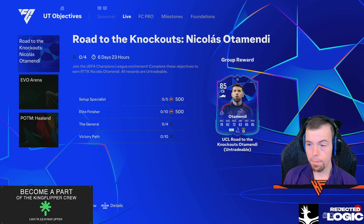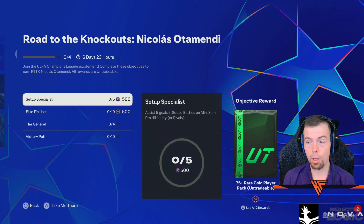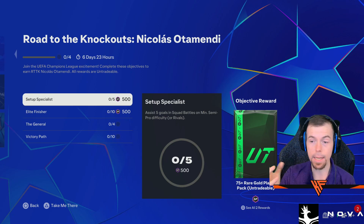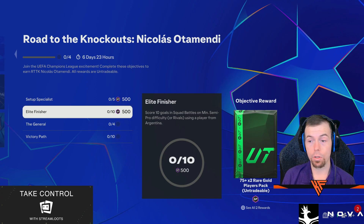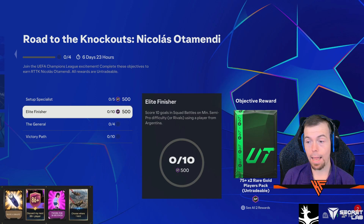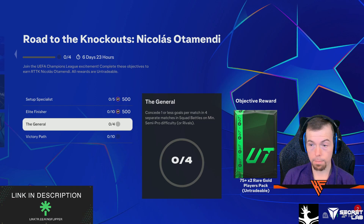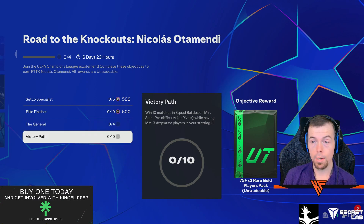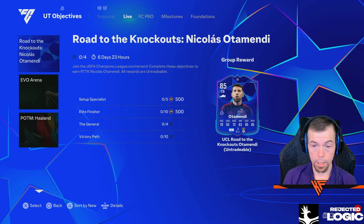We've got Road to the Knockout — that's a Mendy, 85 rated: 78 pace, 62 shooting, 72 passing, 63 dribbling, 85 defence and physicality. It's a good looking card. You get SP in here — it's just 5 goals in squad battles, easy peasy, plus a 75 red gold pack. Score 10 goals using an Argentinian player gives 75 times 2. Concede 1 or fewer goals in 4 separate matches of squad battles or rivals gives 75 times 2. Win 10 matches with 3 Argentinian players gives 75 times 3. Pretty decent.